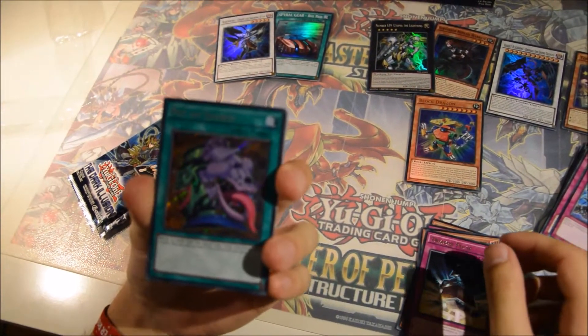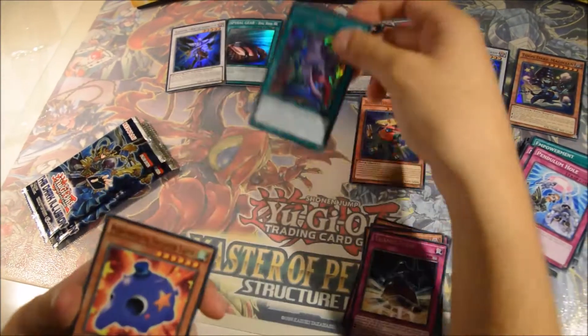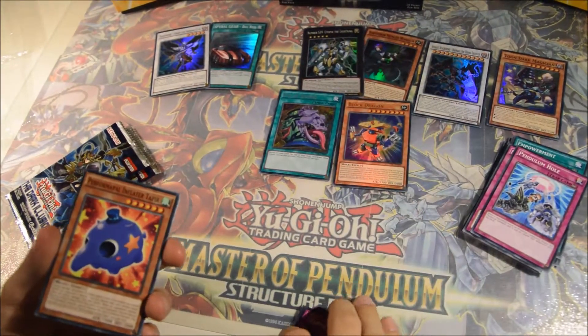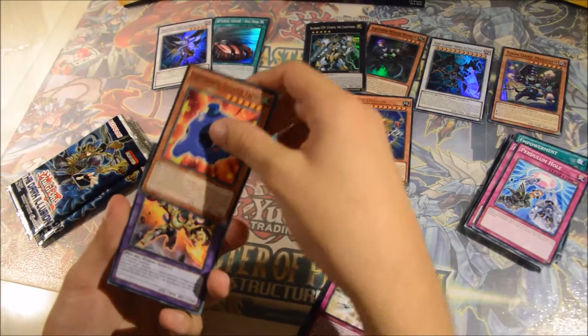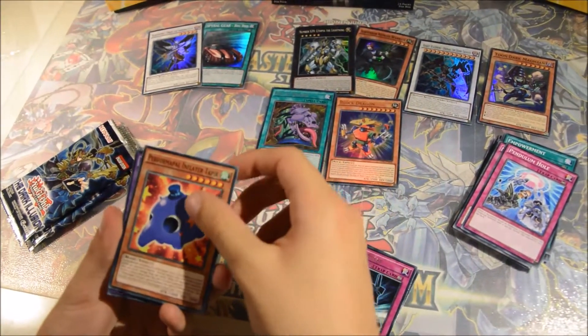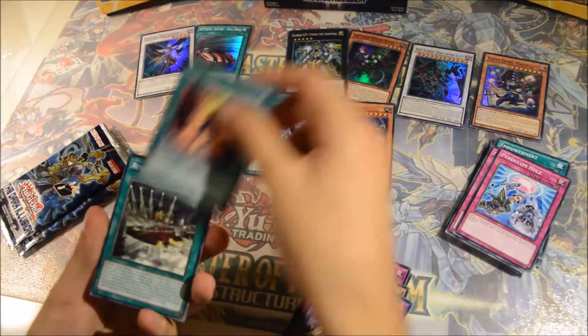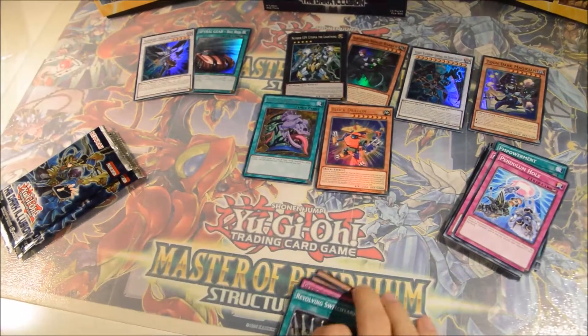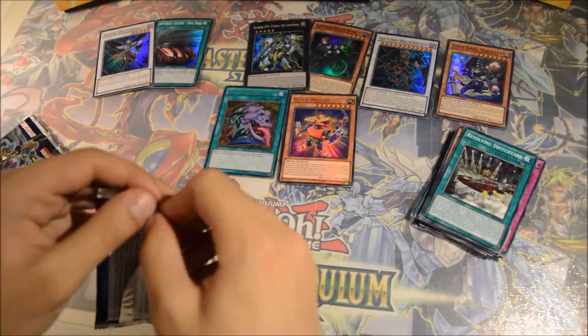In first edition right now — I'm not sure what Unlimited is — but still an amazing card to get! Probably the best card, the best and most wanted card of the set. Performapal Inflator Tapir, Metal Foes Orichalc, Dark Magic Expanded, Revolving Switchyard. Wow — Pot of Desires in the special edition, not bad, not bad at all.